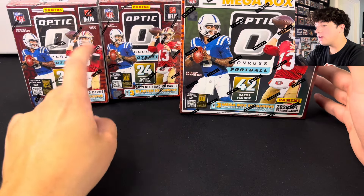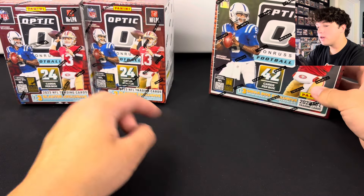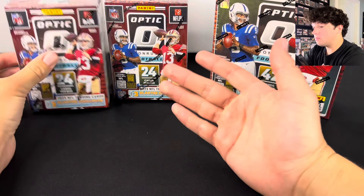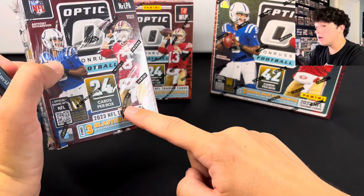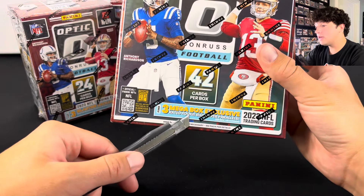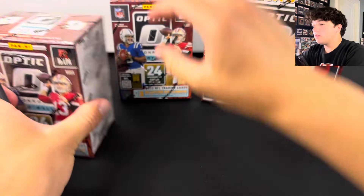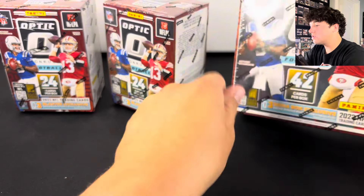Right off the bat, you can tell you're going to get a few more cards in the Blasters. You get 42 cards in the Mega, and you're going to have 48 combined in the Blasters. So let's see if more cards means it's better. You also get three rookie colors from each of the Blasters — that's six total — and you're only guaranteed three in the Mega Box. So there's already a slight disadvantage for the Mega Box. Let's go ahead and get all of these boxes opened.